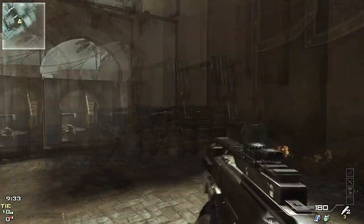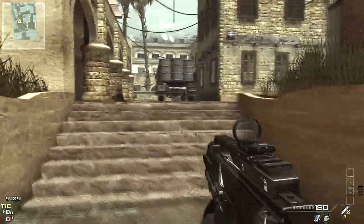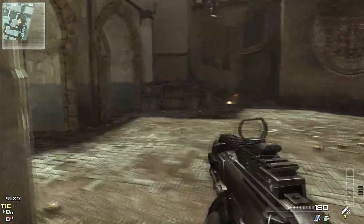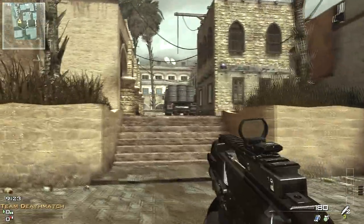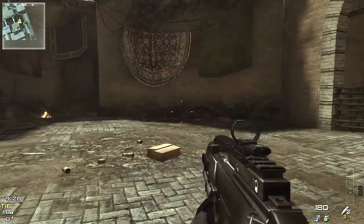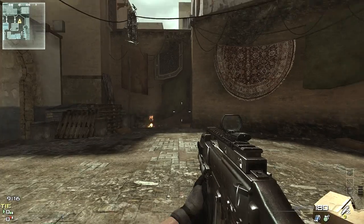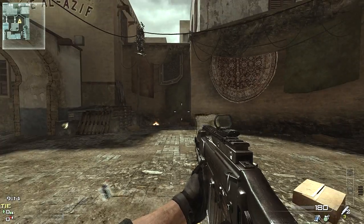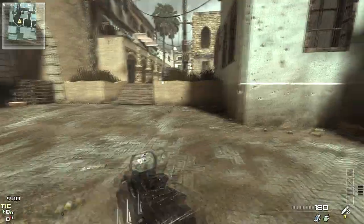I'm going to go to a private match real quick and show you guys the differences between a field of view of 65 and a field of view of 90. A field of view of 65 can be kind of nauseating and make you dizzy if you play too long or if you're too close to the screen. A lot of PC players like to be able to change their field of view, and at 90 you'll see there's a pretty big difference — it kind of pushes everything out and it's a little easier to play with.